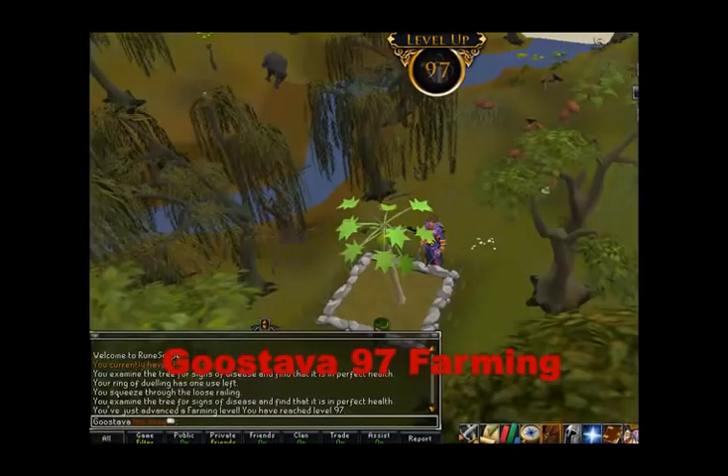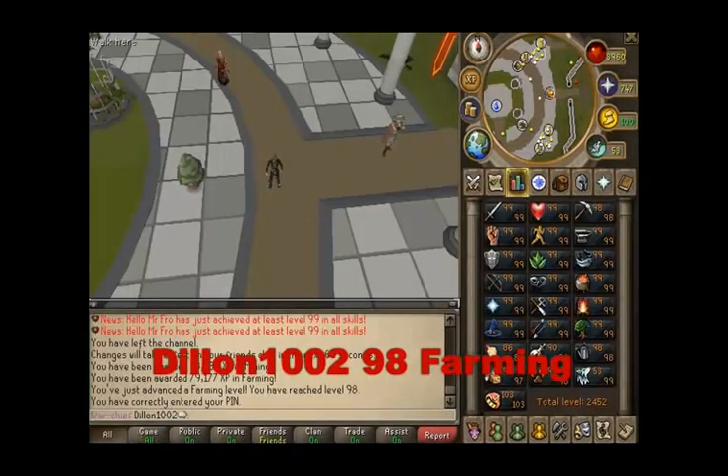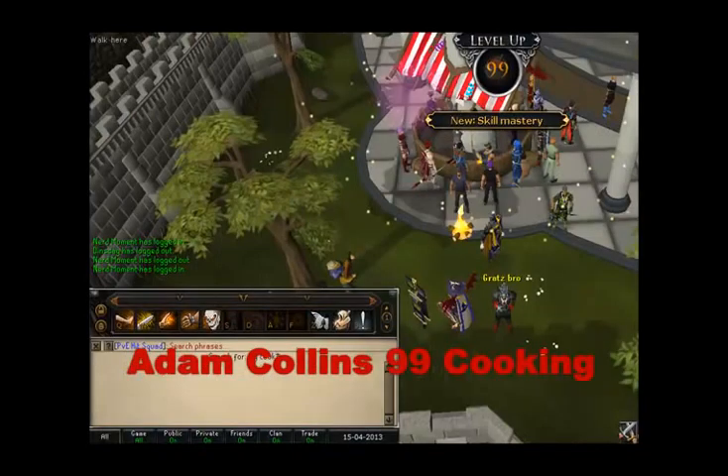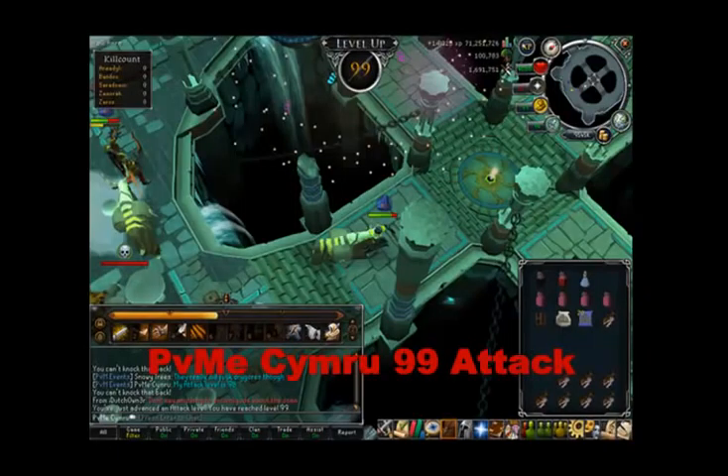I've noticed that not a lot of change happened in the standings this week — people kept pretty consistent with the same places as last week. Maybe people took my words to heart and decided to bust out some levels and try to pass someone. If you're trying to pass the person in front of you and they're trying to pass the person in front of them, and you both play a similar amount of time, you're probably not going to move ahead of them because they're getting levels too.